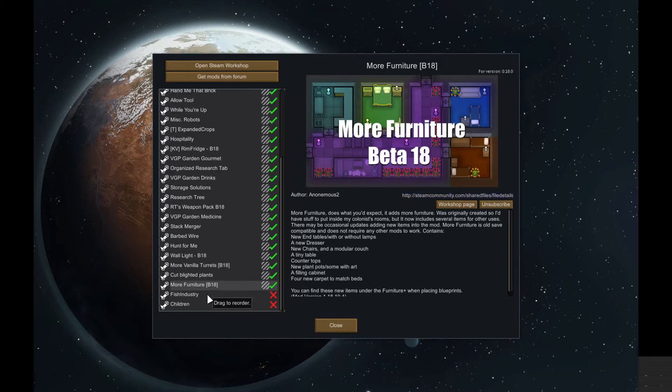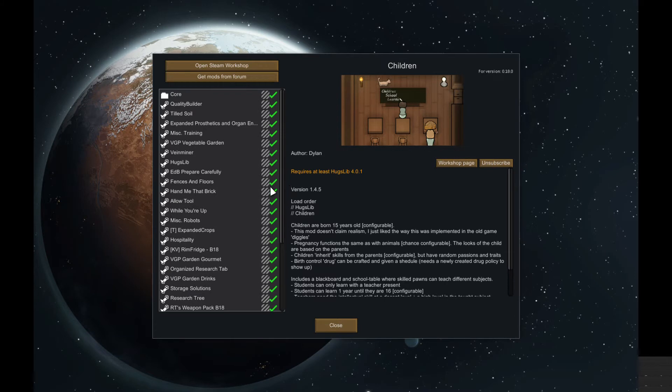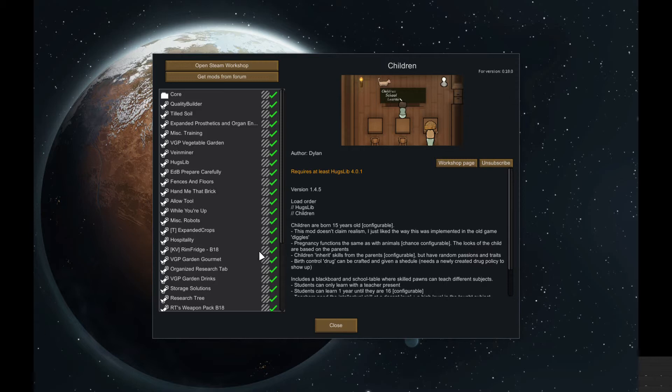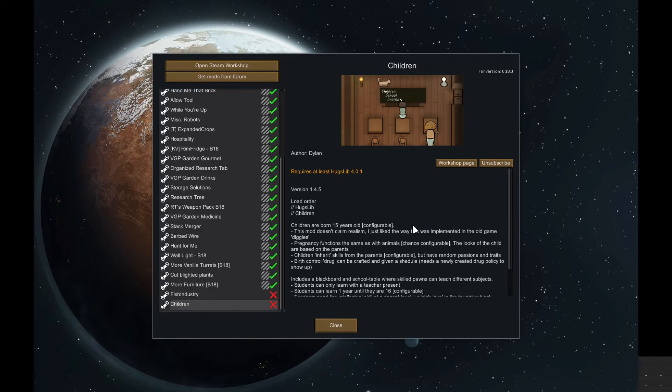That's it — the Fish Industry and the Children mod. The Fish Industry isn't really working for us at this particular moment because we don't have any water around us. And the Children mod — I've used it once. You can sort of teach them stuff and all that, but it just gets a bit out of hand. I think I ended up with about 15 colonists at one point because they just kept having kids. They are useful but it just gets out of hand, so we've not enabled that. In the future we might do a run through with it attached, but for now we'll leave it.